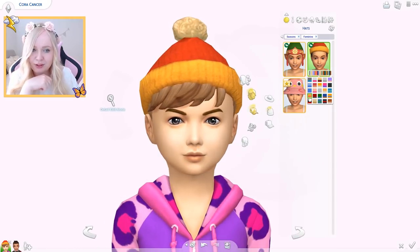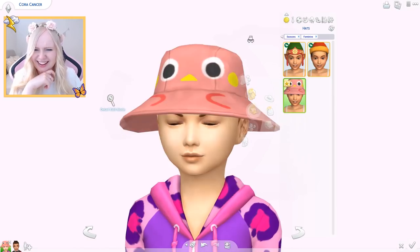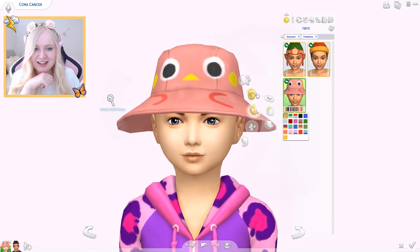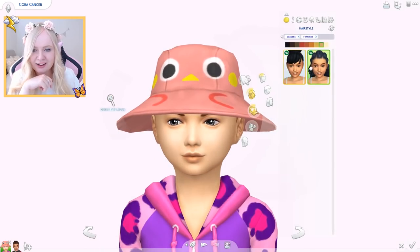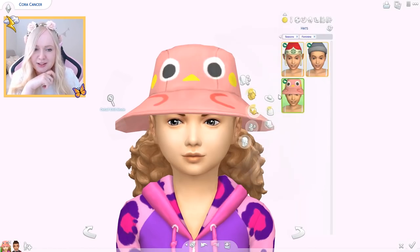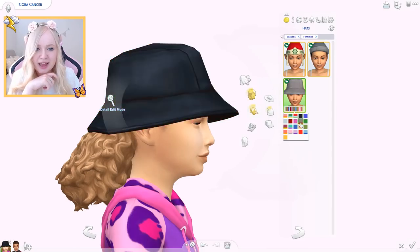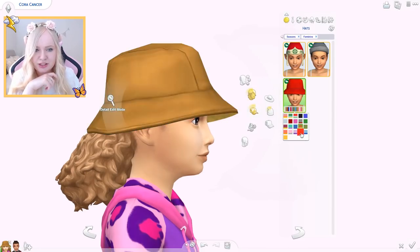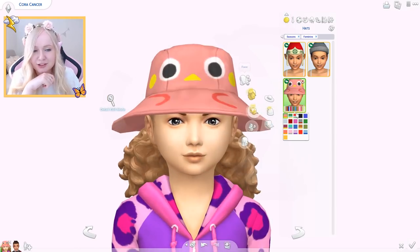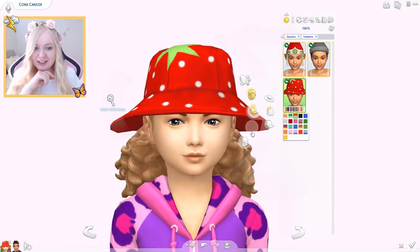What the heck is that? What kind of animal is that? Is it a duck or a chicken or something? I love it so much! You can see her hair underneath if you have long hair. It's a rain hat — they have gone creative with the swatches. Only three of them, but this one I love. This one has raindrops, and this one's a strawberry — that's really cute.